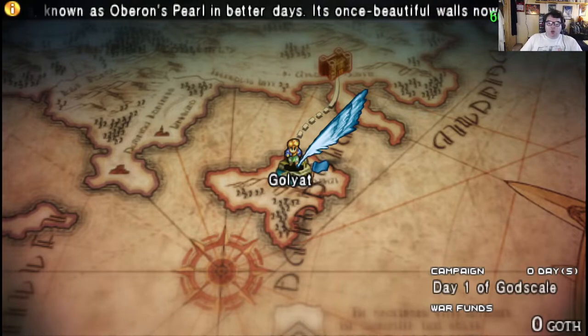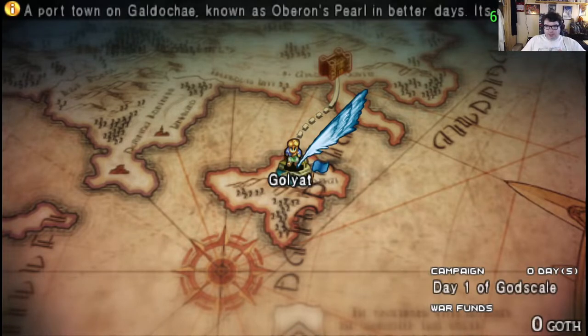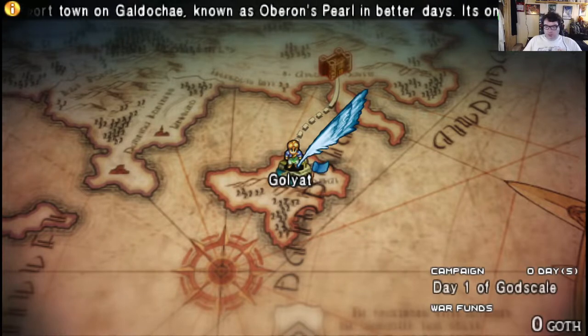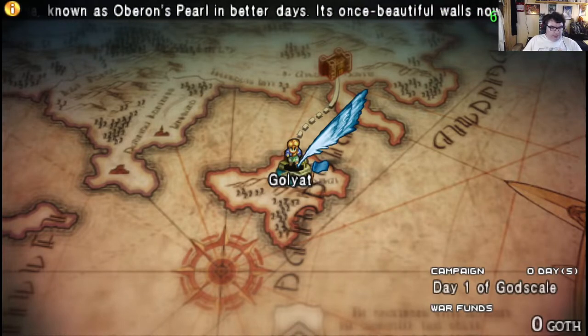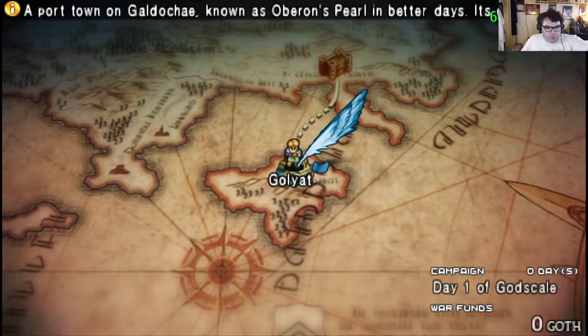It's been over 90 degrees for the past few days here in Oregon. We've had the air conditioning set up and the house closed up much earlier in the year than we would normally.